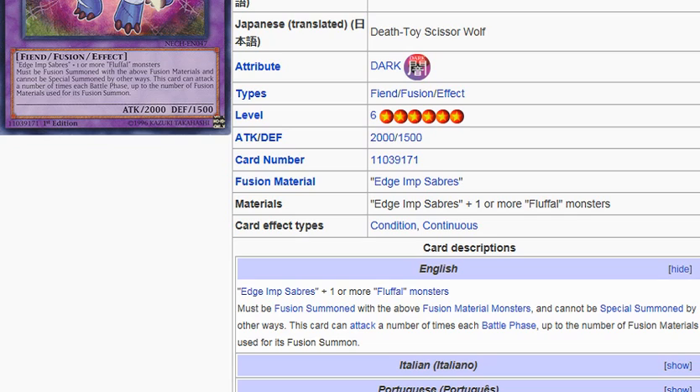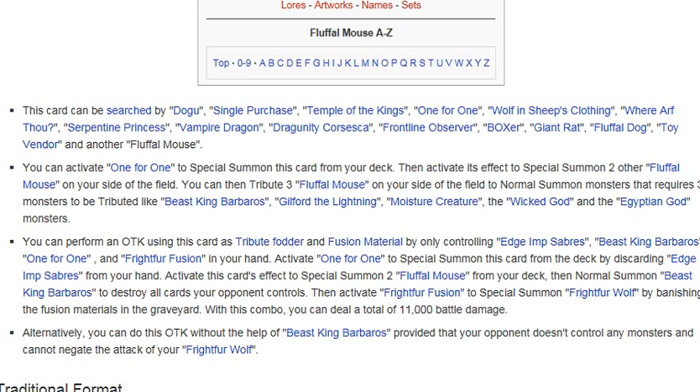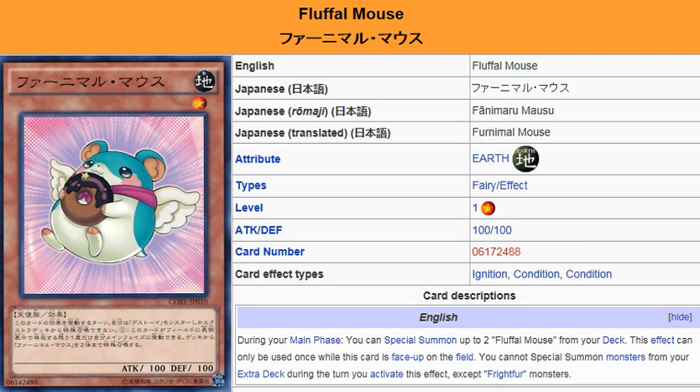Using this effect, you should be able to get at least four attacks off — two, four, six, eight — that in itself is going to be 8,000 damage. Up to the number of Fusion Materials used for its summon, that's four attacks. So that would actually work. It's cool that a little cute mouse could do so much.